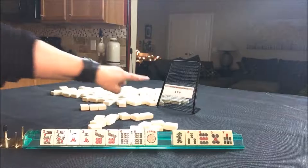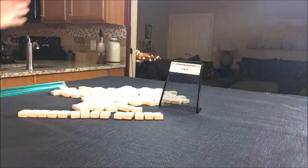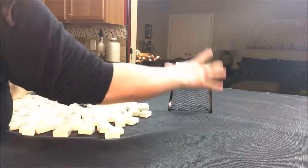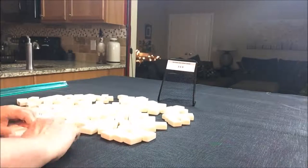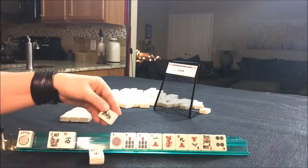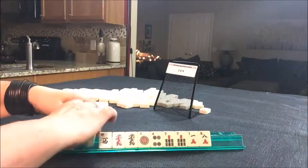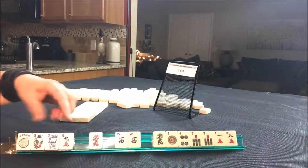We are now going to make three, six, nine work. That's the category up for grabs for a prize. Fourteen random tiles. Nine crack. Here's a red dragon. Three, six, nine — that's all we have to work with.